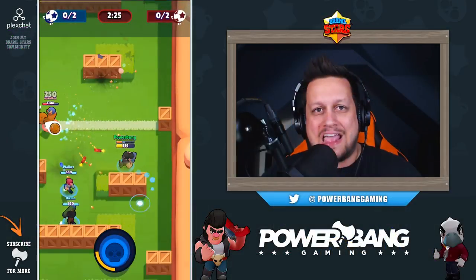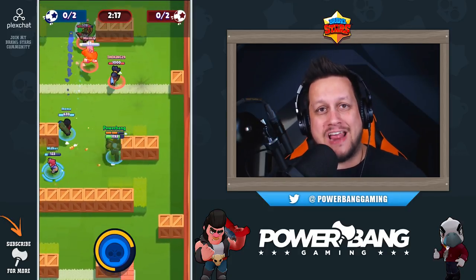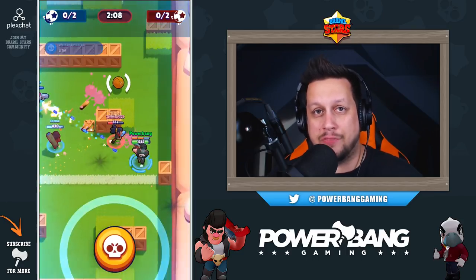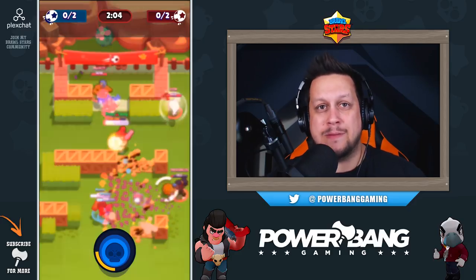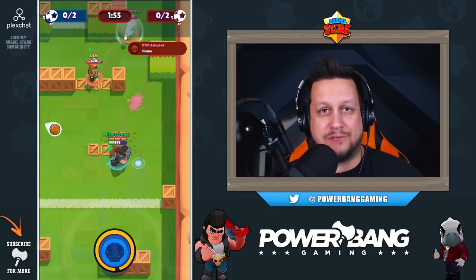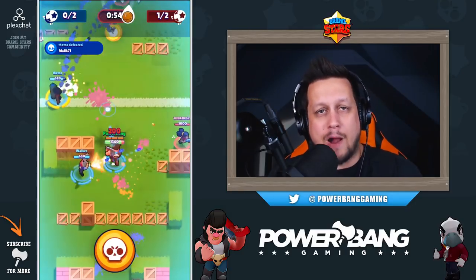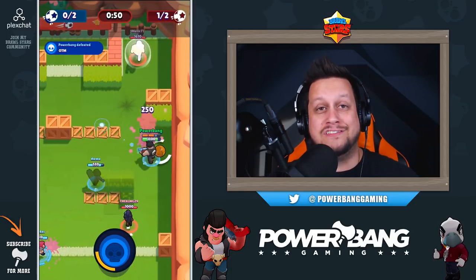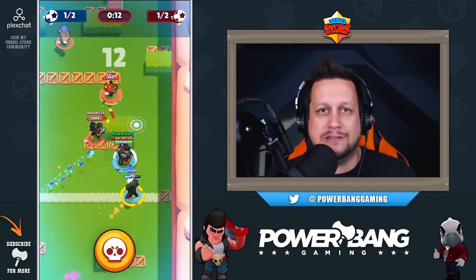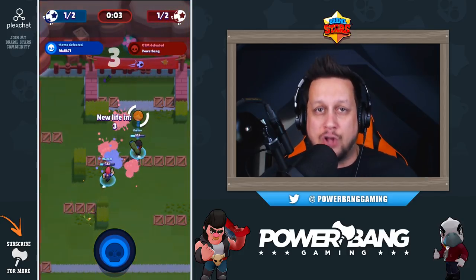Last and certainly not least at number one is Bull. Bull is a rare brawler armed with a shotgun — like El Primo he has substantial hit points and packs a punch up close. Bull does everything well in Brawl Ball: he covers distance quickly with his super, takes down enemy brawlers and ball carriers, carries the ball himself, withstands a lot of fire, and his super charges right through obstacles breaking open walls. It also knocks back enemy ball carriers forcing them to drop the ball. He has very few weaknesses.